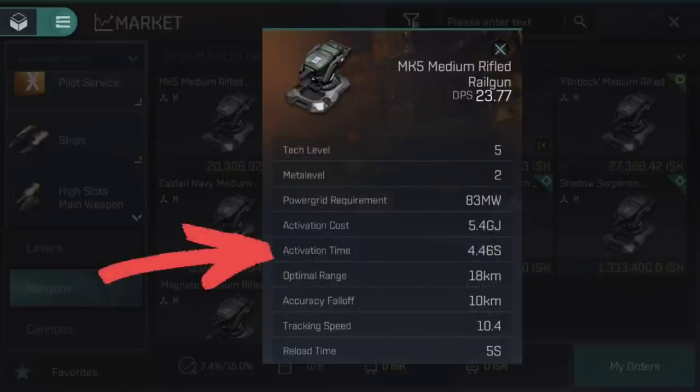Activation time is the time it takes to recharge a module. I'm sure you've seen the blue circle that fills around a module when it's in use — activation time is how long this circle takes to complete a cycle, and turrets fire at the start of each cycle. As such, this is essentially the time between shots.